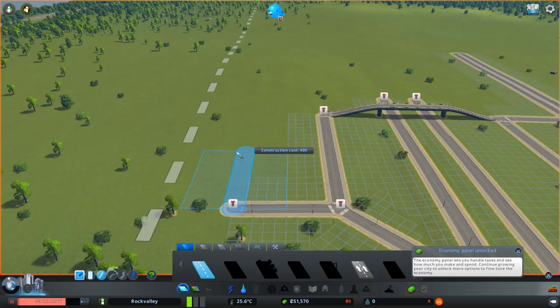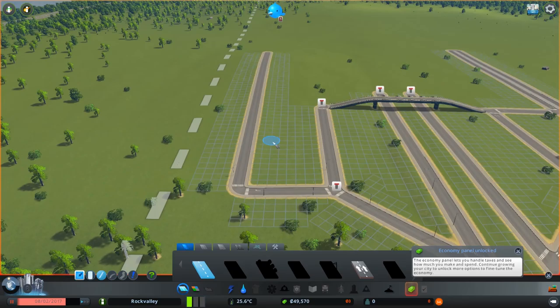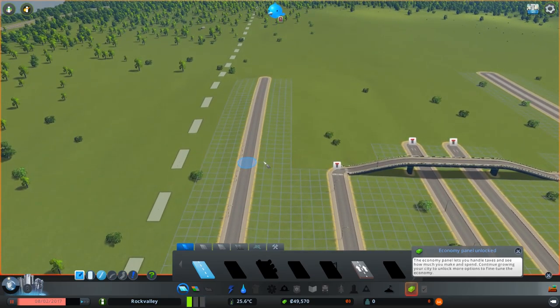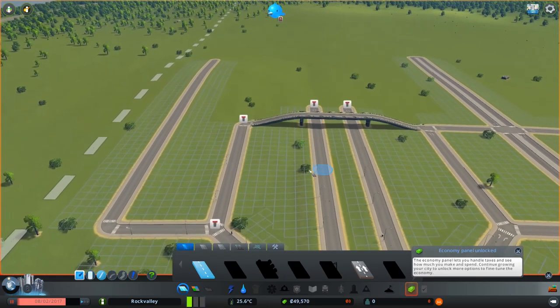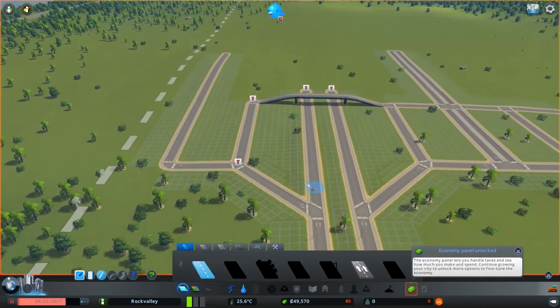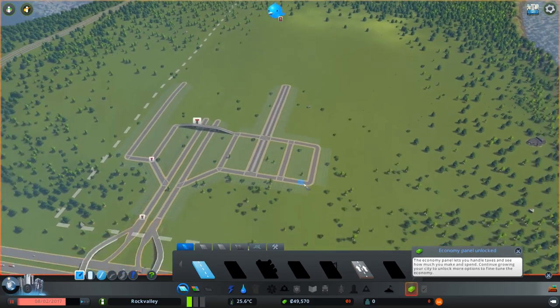Let's worry about our residential. I think that's going to look pretty good. Let's bring this up a little bit here and have some of this residential start branching out, come out just a little bit more and over this way. Let's see - how much money do I have? 49,000. I need to start worrying about other problems like power and stuff.